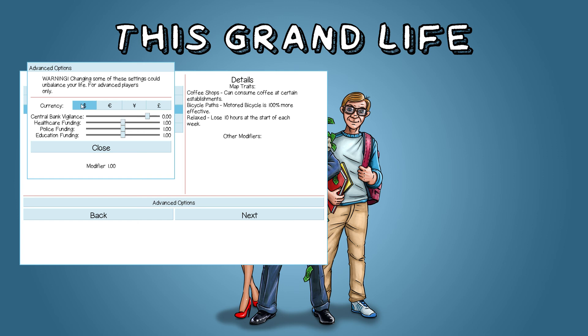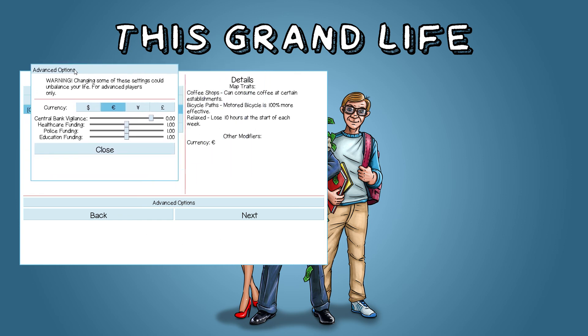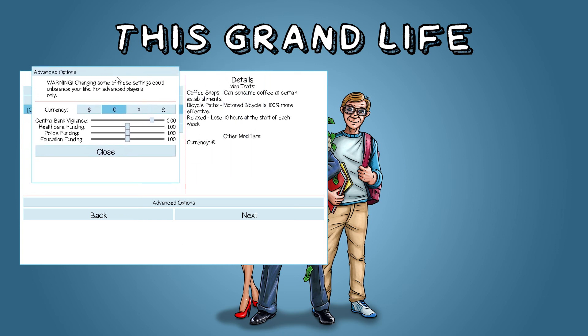For example, the currency setting, which is the most benign one. With currency, you can choose which currency you want and it shows up in the game. This is just a cosmetic change — for example, if you want to play on the Amsterdam map, then you would choose euros.